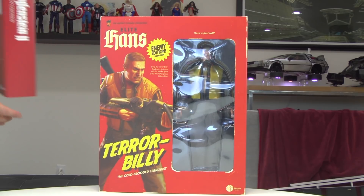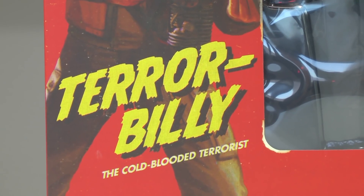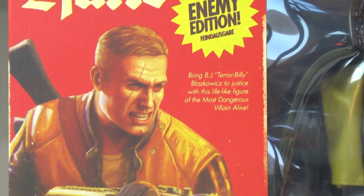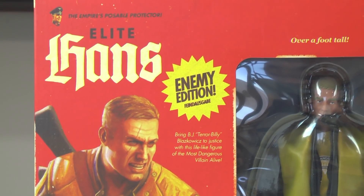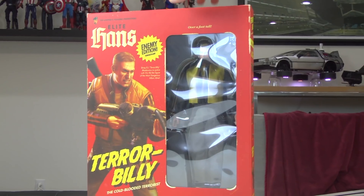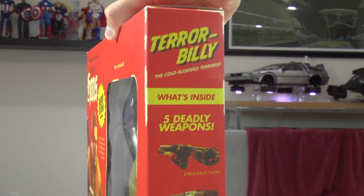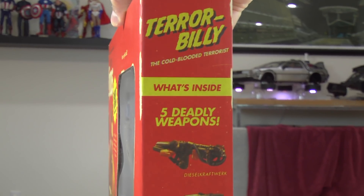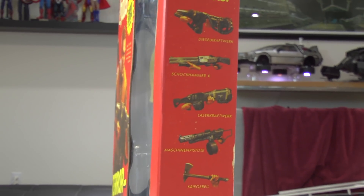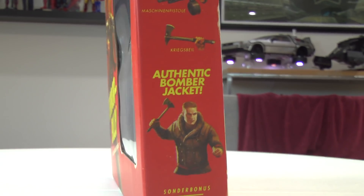In this alternate reality of America that takes place in 1961, if you purchased this action figure, he would be seen as Terror Billy — an American villain. His character's name is BJ Blazkowicz — I apologize if I butchered the name. I find the packaging very cool, very attractive, because it gives you that sense of feeling that if you did live in this alternate reality and went to a toy store in this world, this is what the packaging would look like and this is what the art would be.